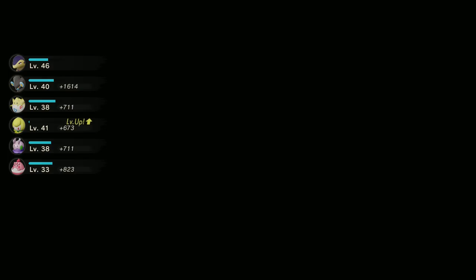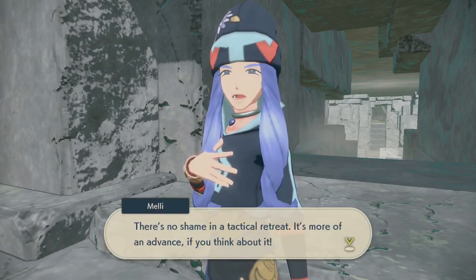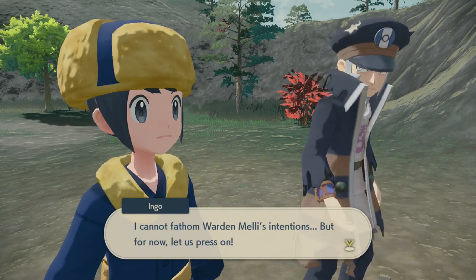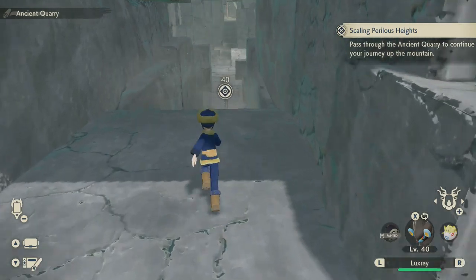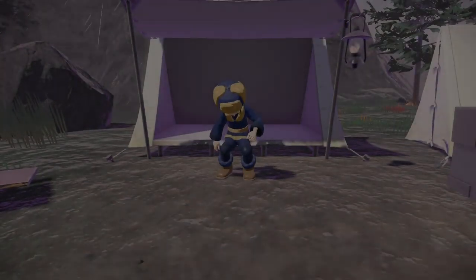Melly says she and Skuntank aren't admitting defeat just yet — she'll withdraw to let Skuntank recover. She calls it a tactical retreat, more of an advance. Ingo says he can't fathom Warden Melly's intentions but for now let's press on. I'm just going to keep up with Luxray. I need to do some quick party changes. As soon as I see there are still Pokémon about, I'm going to rest until morning. We're not going to deal with any Noble Pokémon like Electrode today.